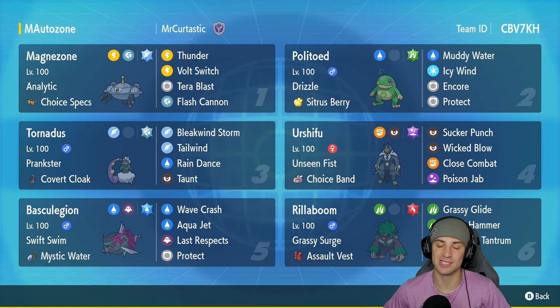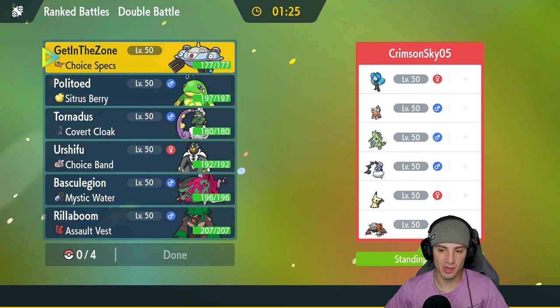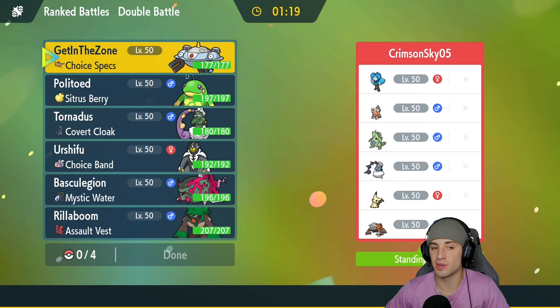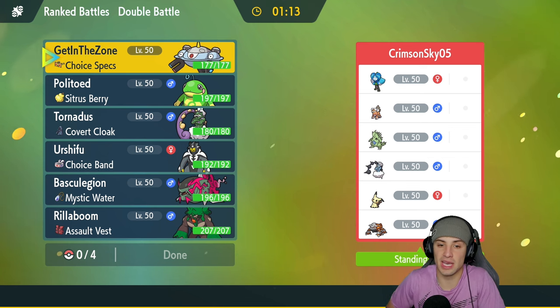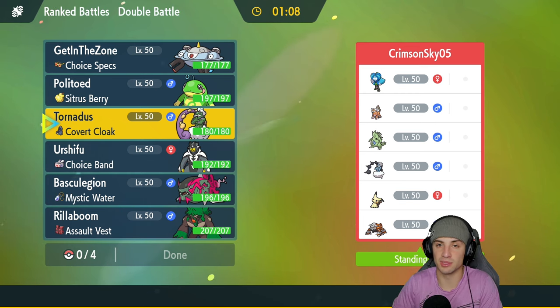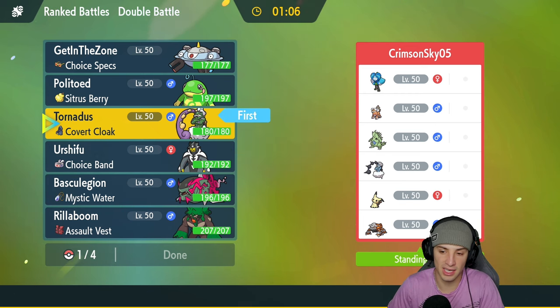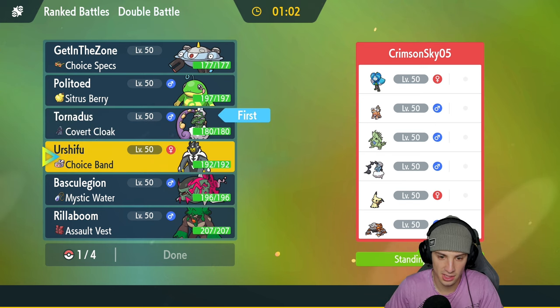Let's hop on that ranked double ladder and grab some wins with this Magnezone rain team. First match on its way and it looks like we're going to have a little bit of a weather war — they got Tyranitar to set the sandstorm and we have Politoed to set the rain. We also have Tornadus who's going to be a great option for us. I think Tornadus is going to be a perfect lead because we can set the rain if need be and grant some speed control.